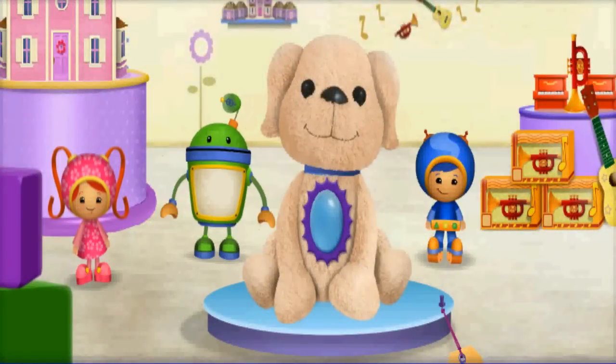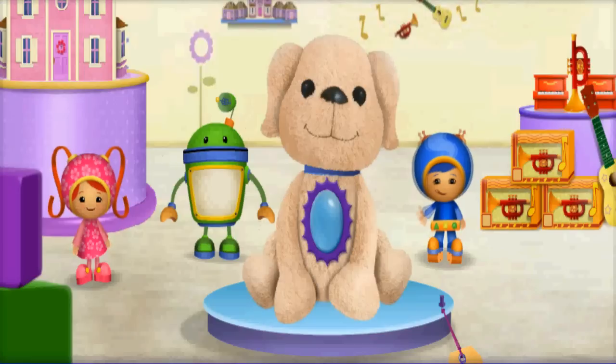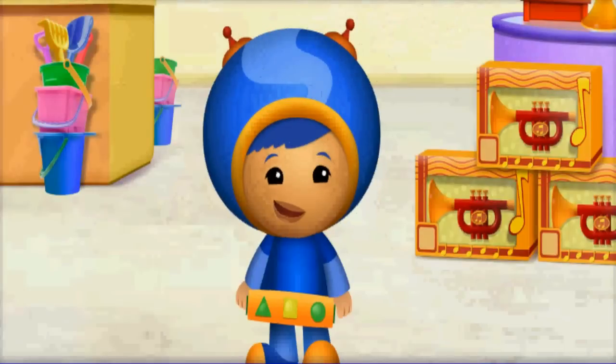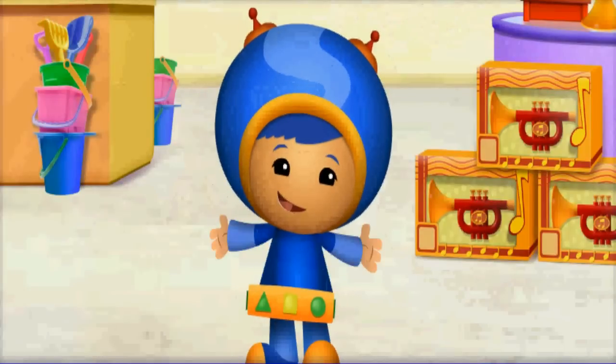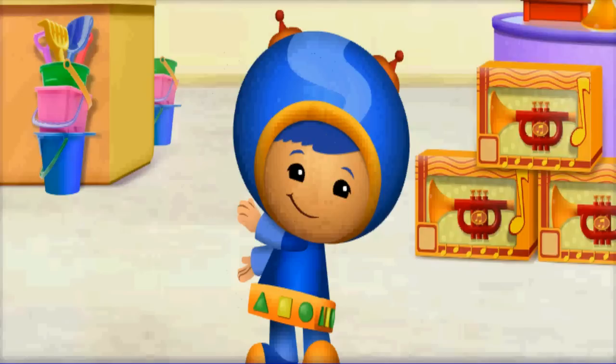Hello, Umi friend! We're at the toy store getting ready to buy Sparkle Pop! Sparkle Pop's the coolest toy ever! When you clap your hands three times, he sparkles! Clap three times with us: one, two, three!